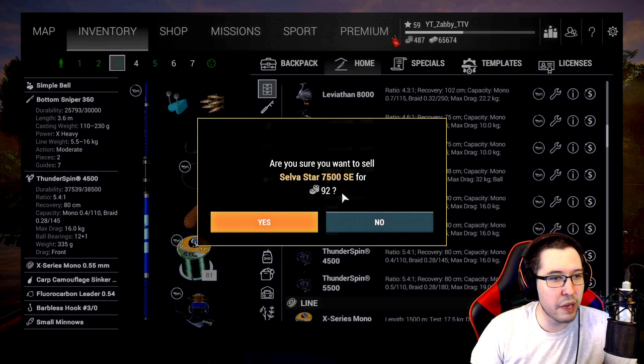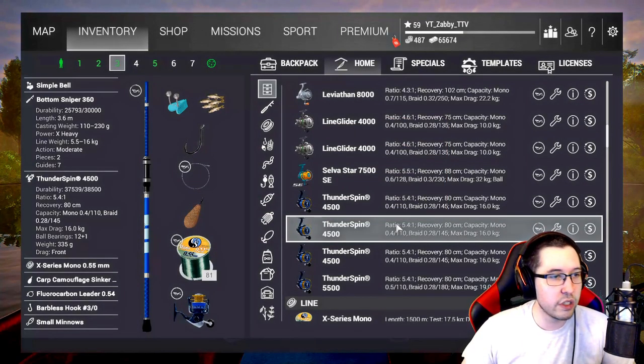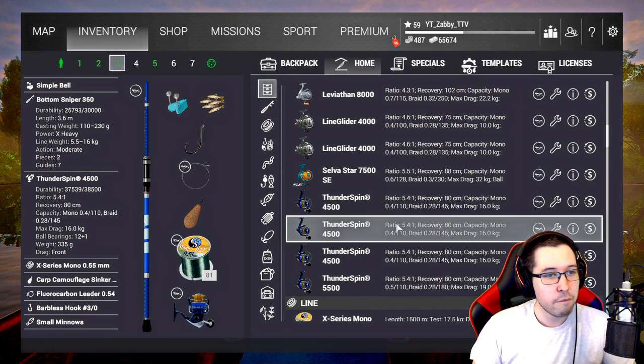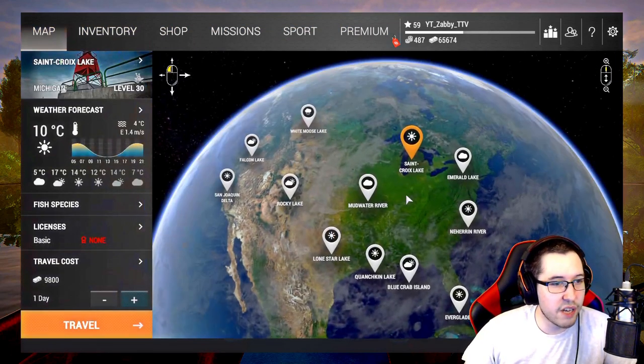I wanted to make this quick video on bait coins because I've gotten comments asking what to spend bait coins on early on — do you save them for advanced licenses? It really depends on how you're playing the game. If you're not going to spend money on premium or you're only going to buy one DLC, save them for things other than a ton of advanced licenses, because it's really hard to save up for the really good spots.